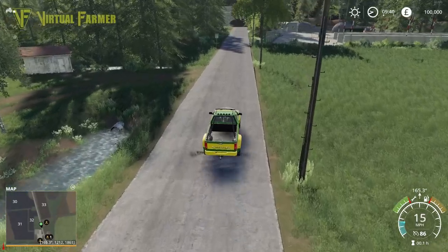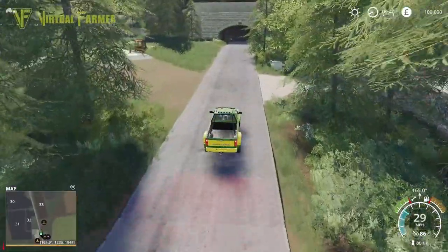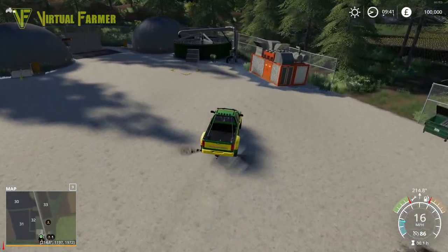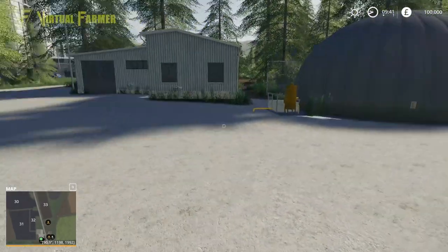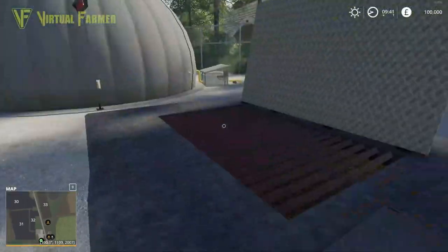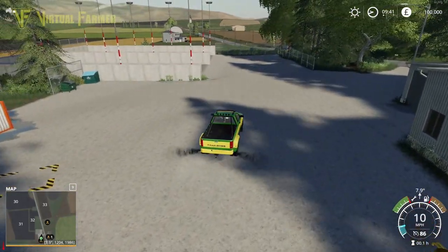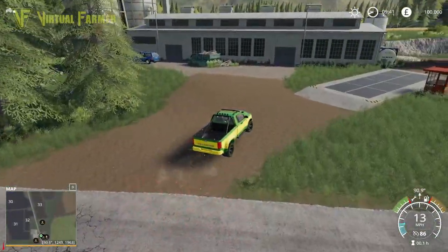We'll go right to the end first and turn off here - and this is of course the BGA. Two nice big silage clamps to use, a nicely marked-out area for picking up slurry, and a ground-level point for tipping in. It's a ground level BGA - I really quite like that. I like when you get that realism, being able to tip a trailer load of silage into the BGA.